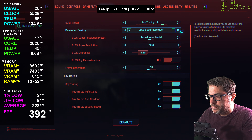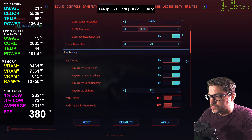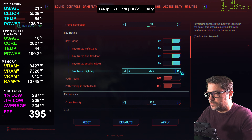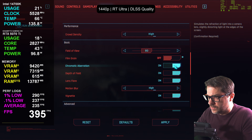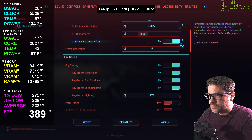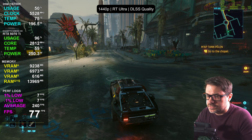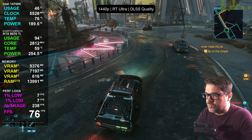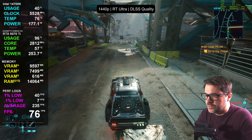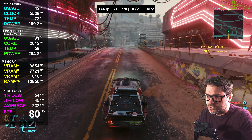Let's kick on ultra ray tracing — enabling quality upscale, ray reconstruction on, no path tracing yet. So everything is on ultra ray tracing, quality DLSS, ray reconstruction — all on ultra. That gives us 72–78 FPS. Quality DLSS looks phenomenally good, reflections look great, and everything is really coming together in that quintessential Cyberpunk look.